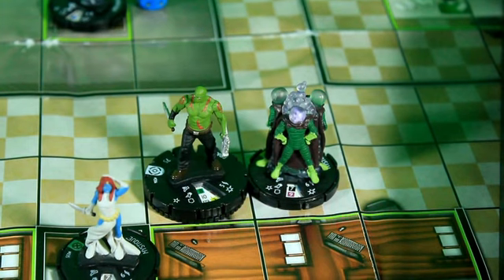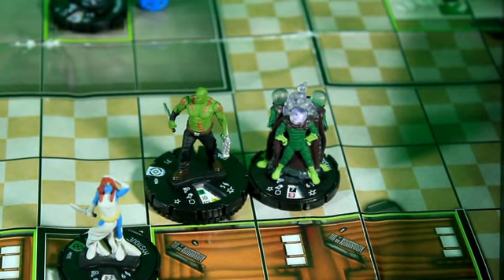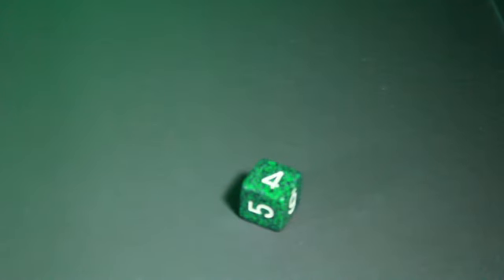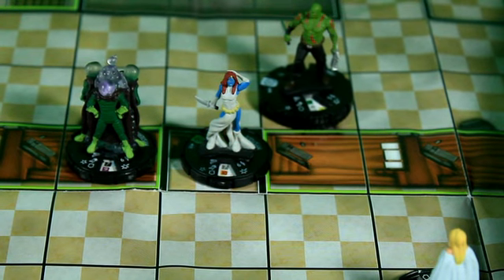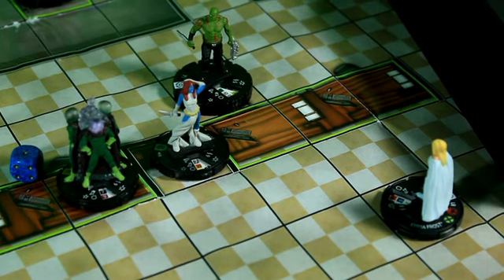Mysterio is next to Drax, but because Drax has a vulnerability, Mysterio is going to try to break away because he cannot do damage. He needs a 4 through 6 and he has probability. He misses that, so he'll prod his breakaway. He rolls a 4, so he does break away. Mysterio walked around the north side of Drax and slipped into hindering terrain on the other side of Mystique. There is a wall there so they are not adjacent.